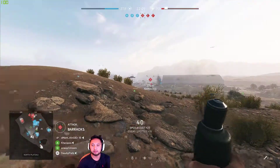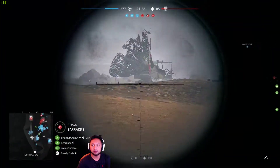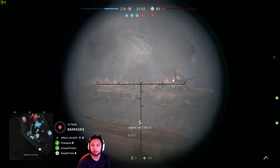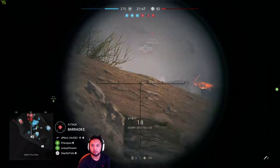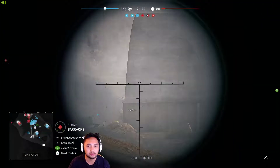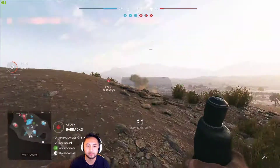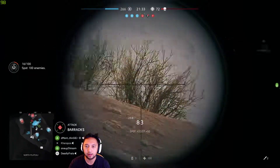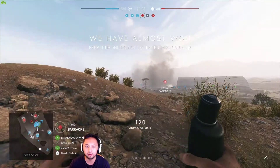Sometimes the tracker doesn't work properly. Keep spotting them — find a good spot where enemies are flowing through. This is always a good bet over here right in front of the dome. So apparently we've spotted 16 enemies now. There's no one behind us so we're good. Got the spot assist over here.